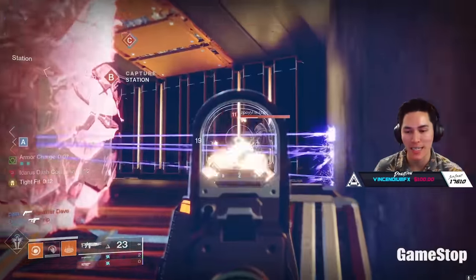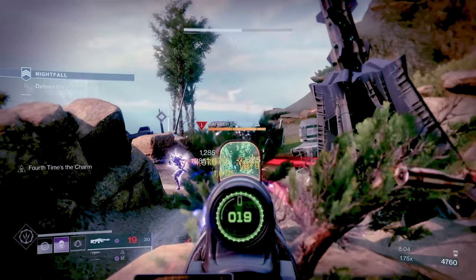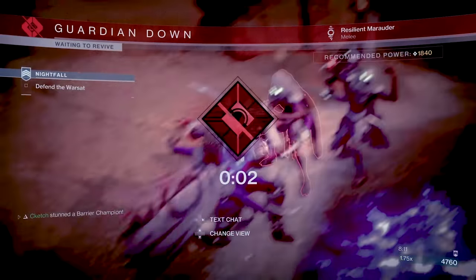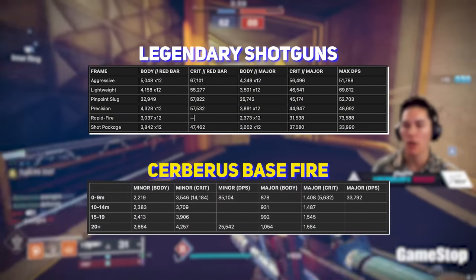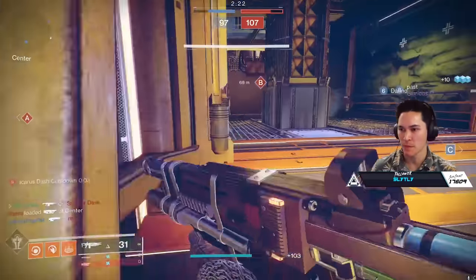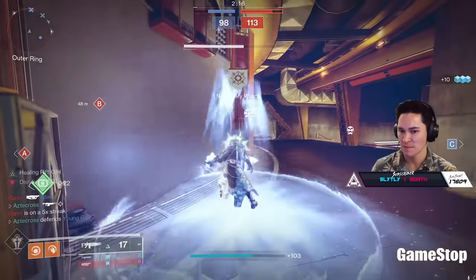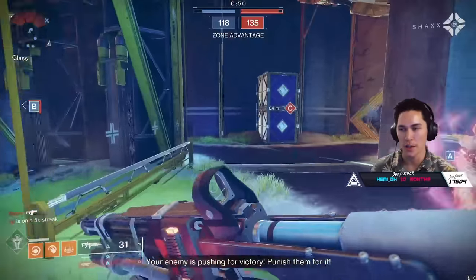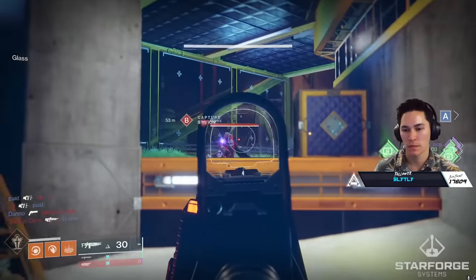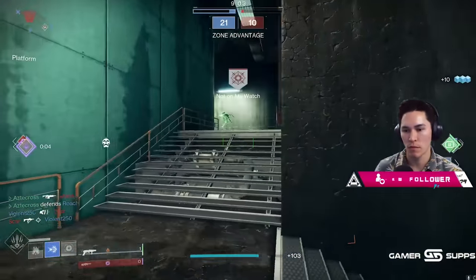As an auto rifle, its range is abysmal. Even with anti-barrier auto rifles in Season 21, stunning a barrier champion on Grandmaster difficulty requires you to be within that dangerous 20-meter-or-less range, rewarding you with a painfully slow stun. As a shotgun, it doesn't even come close to our current suite of legendary frames in terms of raw damage. As an exotic, its perks are at war with each other. The inverse falloff is such an oddity, and I do love how quirky and weird this weapon is, but it's working against itself — almost to the point where I wonder if this is actually intentional. Considering how long this weapon's been in the game, I would assume so.